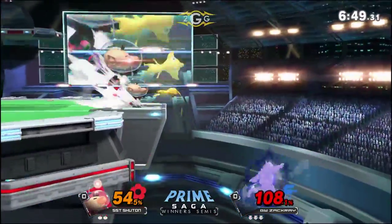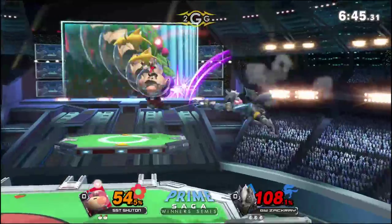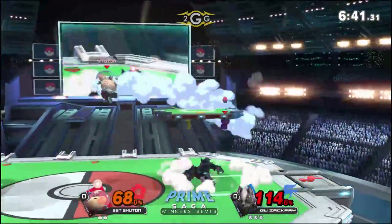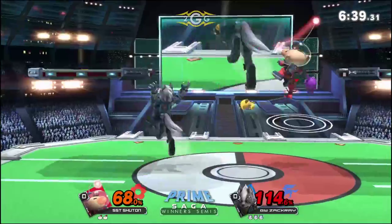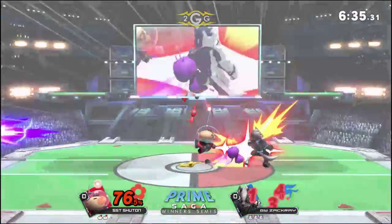The red keeps him offstage one more time. Not able to find his spacing though, gives him a little bit of room. That's going to be Zakkai's opportunity to try to come back. But the purple — you've got to be careful about those when they're in the lineup, because they'll send you into a tech chase situation and all of a sudden you're already back in a bad position.